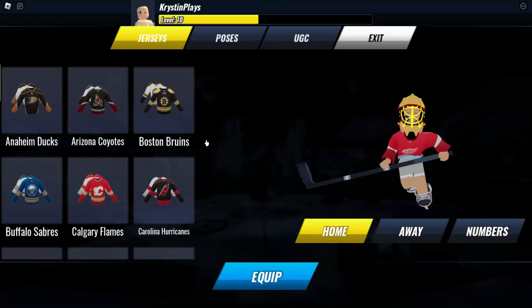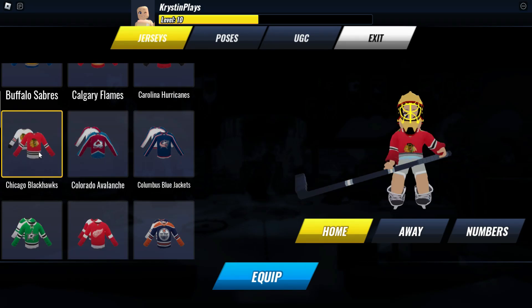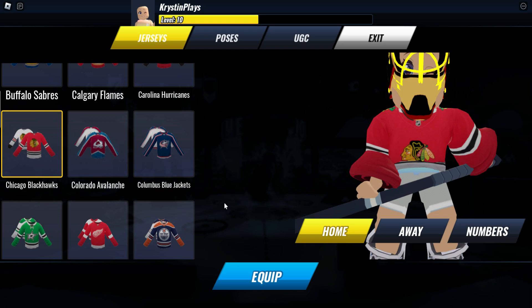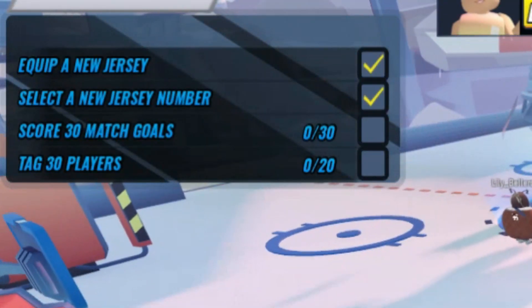First, let's head up to the locker room and choose one of the jerseys to equip — I'm going with Chicago. Click Equip, then go over and click on the numbers to choose which number you want on your jersey. Click confirm and then equip. Now let's exit — we've just completed the first two quests.